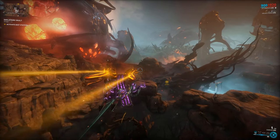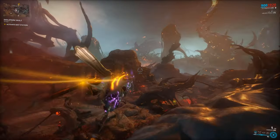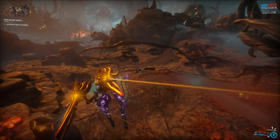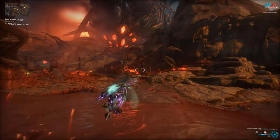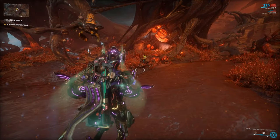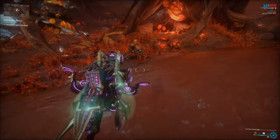Keep in mind here — I know the meta for weapons is heat plus viral. But if you haven't done the Deimos stuff yet, pretty much everything on Deimos is resistant to viral damage. So if you're wondering why your weapons aren't doing any damage and why you aren't killing anything — stop using viral weapons. Swap that out, get heat and corrosive, and you'll have a much easier time.